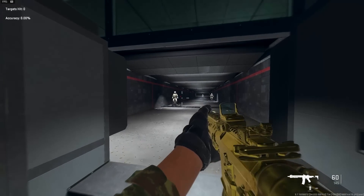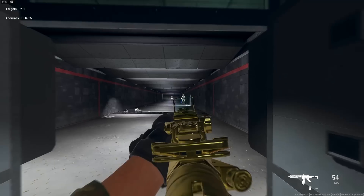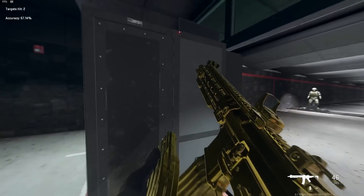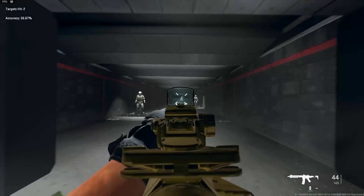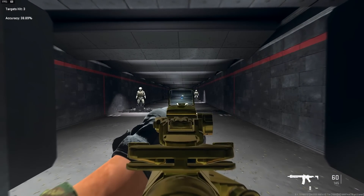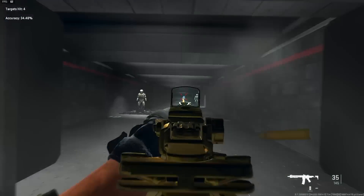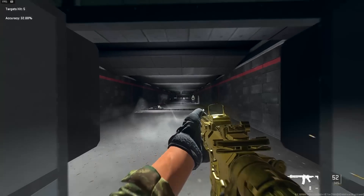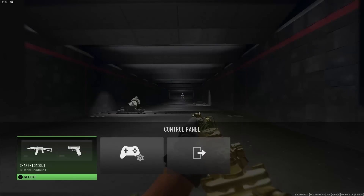The ADS from sprint is good and the ADS when standing still is pretty good too. The base M4 doesn't have ADS this fast — this class is on par with a lot of SMGs while still being good at range. Up to 50 meters you'll probably want to tap fire, because the recoil is a little harder to control at that distance, but up close and mid range it's really easy to hit your shots.